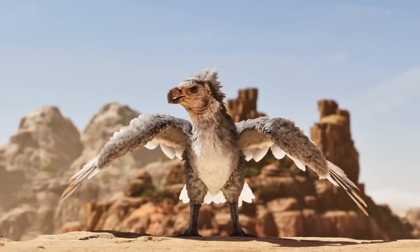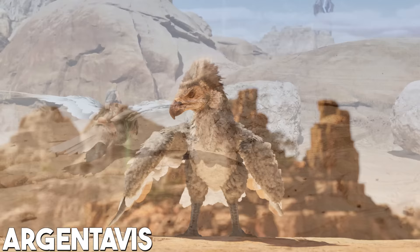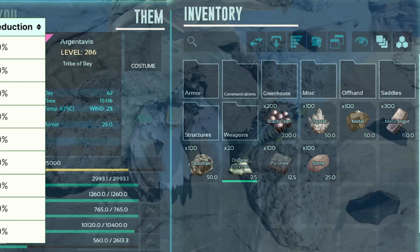Coming in at number 7 is the Argentavis — the jack of all trades makes its return once again. The Argentavis is extremely valuable for many reasons, most likely being the go-to flyer for transportation, especially of heavy loads, with its high weight and high stamina stats. It has weight reduction for a wide variety of heavy resources, making the Argentavis and Ankylosaurus combination the go-to for farming and transporting metal.